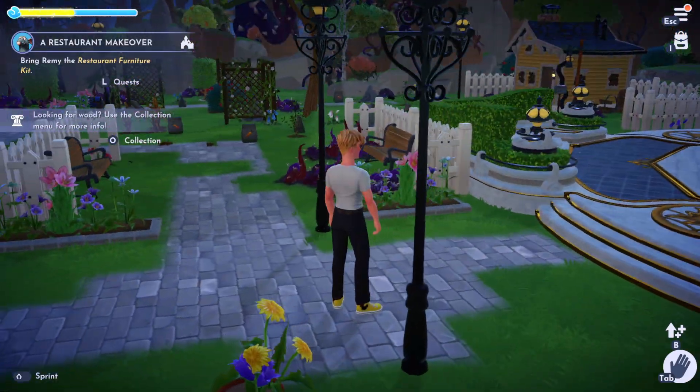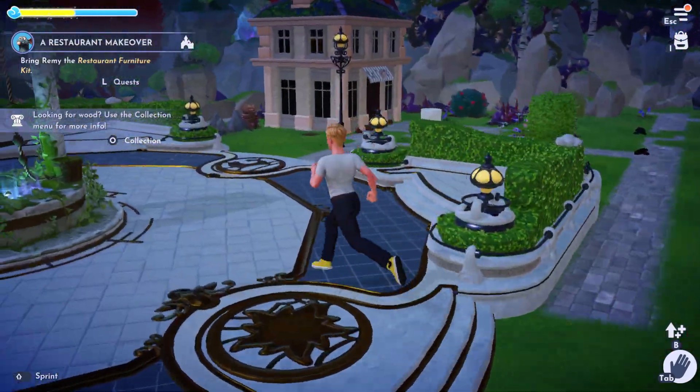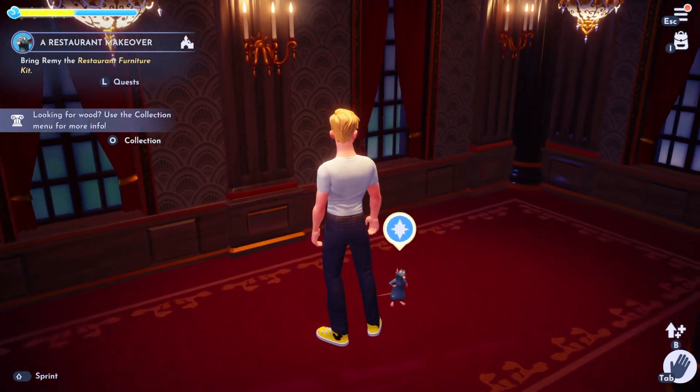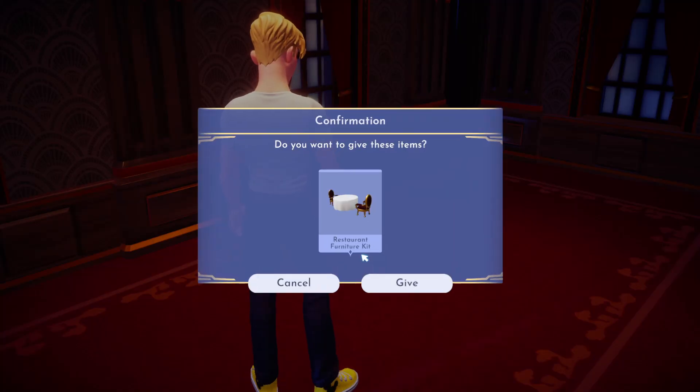Then we're going to go outside and bring it to Remy. Just like Scrooge's store, if you go inside the restaurant, Remy will be here. We can talk to him and give him the restaurant furniture kit.